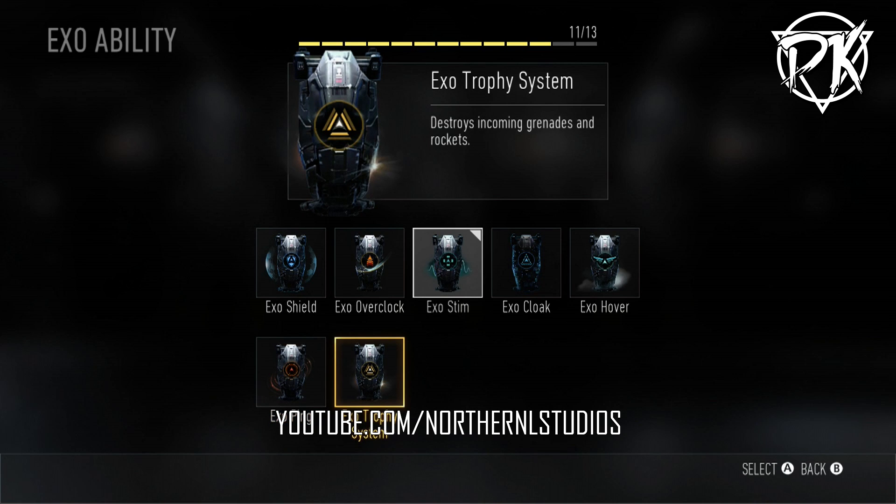The next one is XO Trophy System. Basically, it makes yourself a trophy system — it destroys incoming enemy grenades and rockets. If people are shooting rockets or grenades at you, it takes care of them and keeps you alive. I'm not 100% sure how many it can destroy, but I know it does block grenades and works pretty well. This is also on the Goliath killstreak if you guys aren't familiar with that.